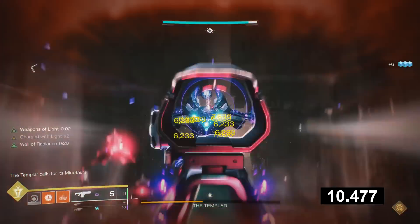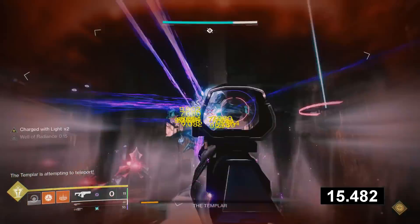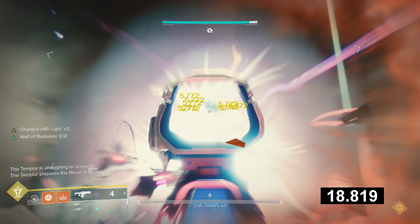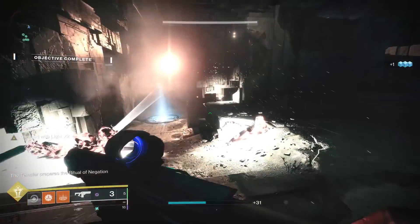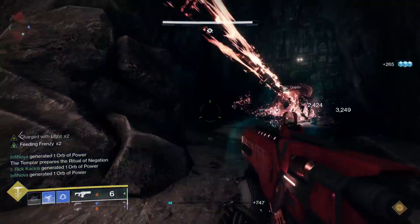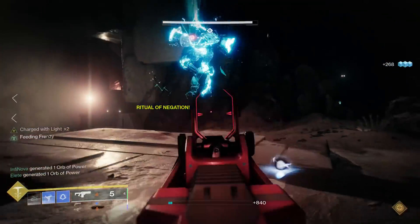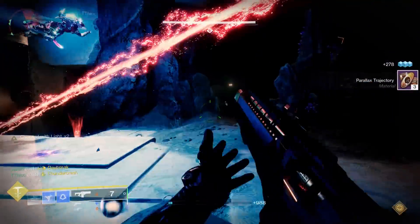So with that, we did a Templar melt. I'm timing it from when we first started dealing damage, and in the end it took us a total of 18.8 seconds to melt this Templar. And remember, the only bonuses we're using are the Particle Deconstruction mod and Weapons of Light — that's it. You can go much further, because Particle Deconstruction will stack with other debuffs like a tether if you shoot it when you're already at x5. But we wanted to keep it consistent, and 18.8 seconds is absolutely insane.